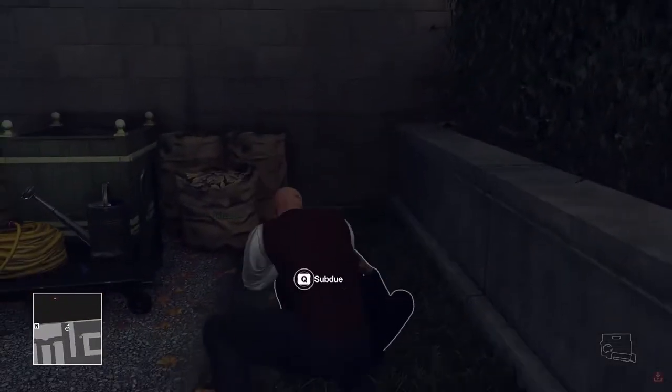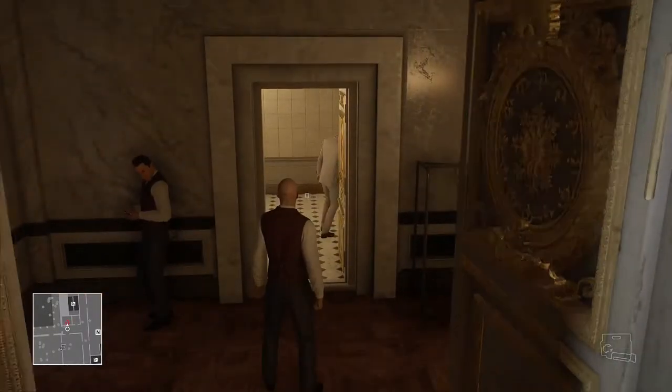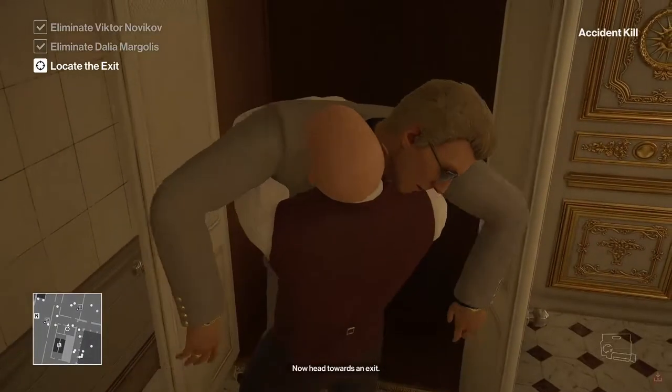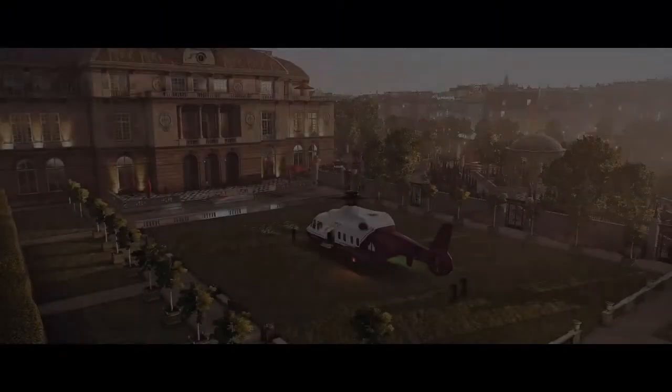Strangle his bodyguard for comedic relief. Then load up your mission so that it doesn't glitch out this time. Your target's going to go into the bathroom to puke his brains out — close the door behind you, then drown him in his own vomit. Hide his body in the closet, go back out to the field where the helicopter is, and exit the mission.